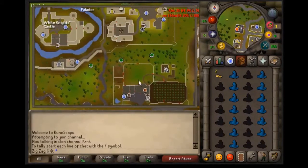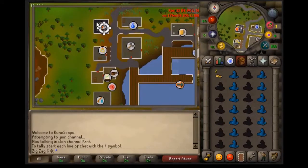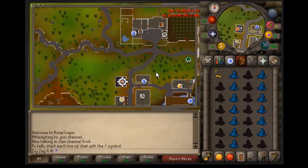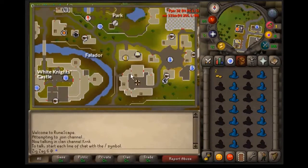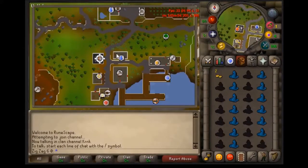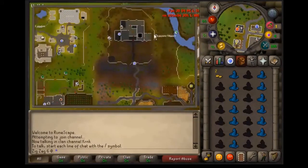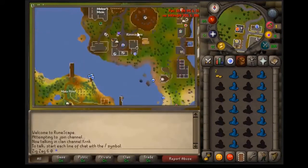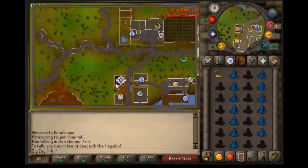Next you'll go to the Grand Exchange, but first I want to show you banking. If you bank your items instead of selling one inventory at a time, it'll definitely increase your money per hour. I'm going to show you two bank options from where you just left off: either the Falador bank or the Draynor Village bank.